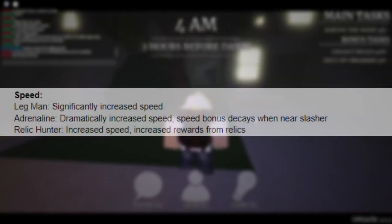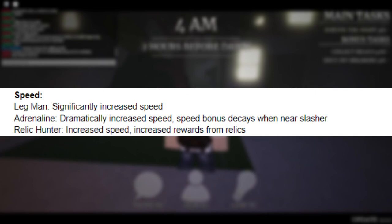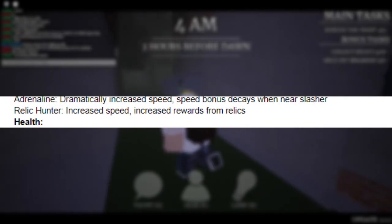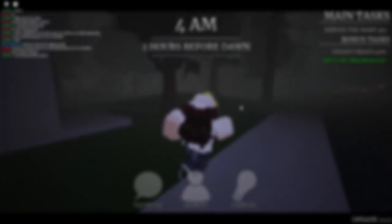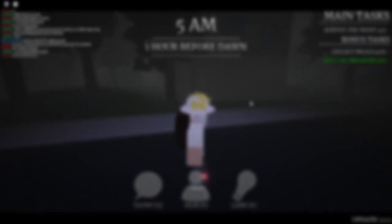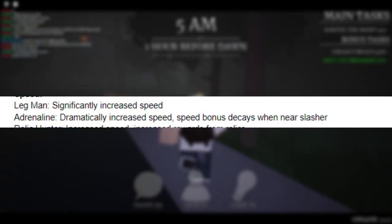The speed perks are pretty self-explanatory. Relic Hunter does have increased speed but it doesn't increase your speed too much. The word 'increase' doesn't really do too much with these perks — it changes things just a little bit. It's there so that perks don't all seem the same, since quite a few perks could be identical without these modifiers. Relic Hunter doesn't really fall into the speed category too much because it actually helps you get more rewards from relics you pick up. The two main speed perks are Leg Man and Adrenaline.